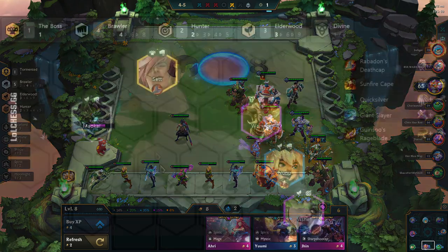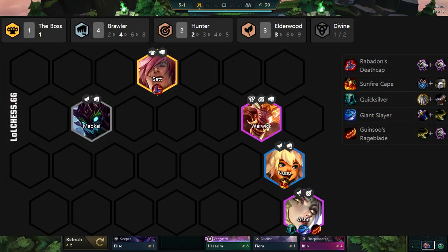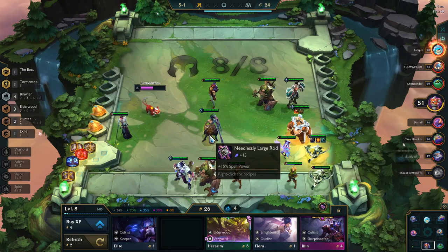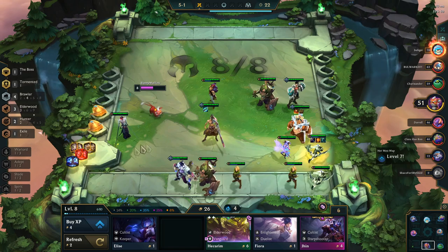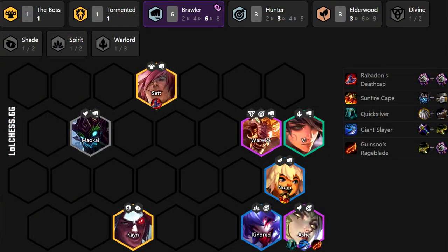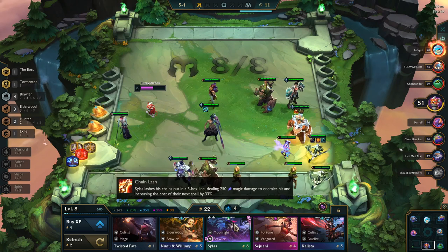Here are some possible late game builds. The base build is 4 Brawlers and 3 Elderwood, and you can add whatever combination suits your situation — more Brawlers, more Elderwoods, more Hunters, or more Legendaries. The typical build has 6 Brawlers and 3 Elderwoods with either Hunters or Legendaries. Legendaries that can be randomly thrown into this composition are 2-star Kayn, Yone, and Ezreal, and sometimes even Azir is good too.